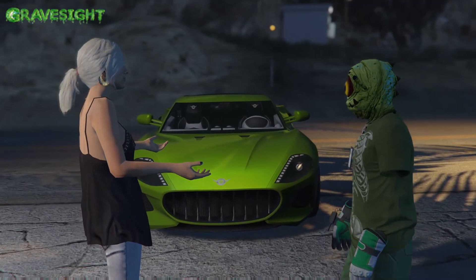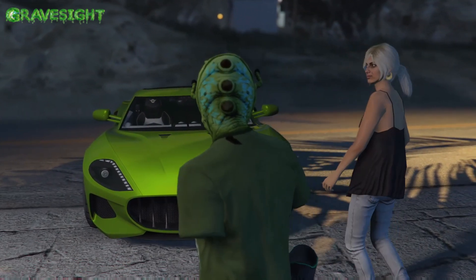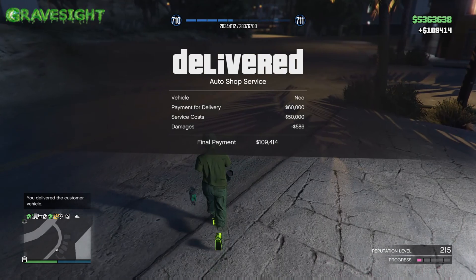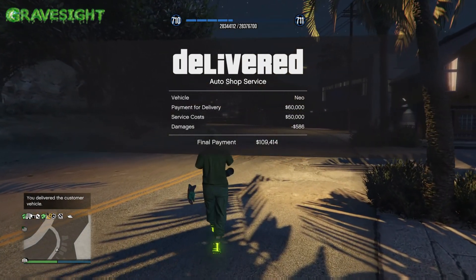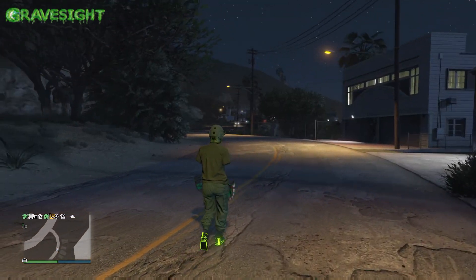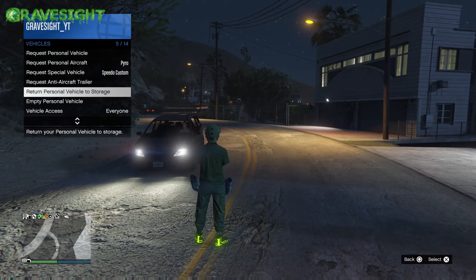My character is glitching through the map — I'm not sure if this happens to you guys when you do this, but it seems to happen to me a lot. I just made $109K — it was originally going to be a hundred and ten thousand dollars but I made $109K because I hit something, which decreases the vehicle's value. That's why when you're doing this you don't want to be hitting things.